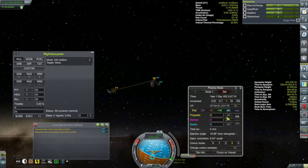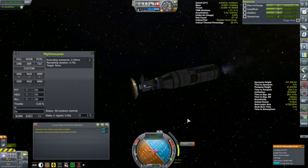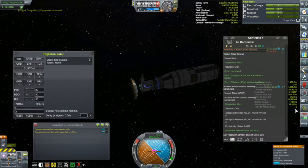So we're going to use Precise Node to make a maneuver here. I have to take into account the signal delay. Since I don't know what my inclination will be until after the burn, I'm just going to guess at minus five. We'll burn that and see what we got. Kerbal Engineer says 85.2 degrees - contract is happy. That's awesome.